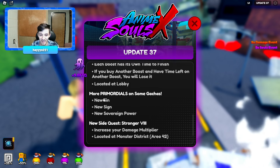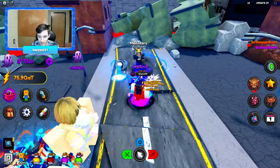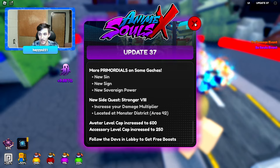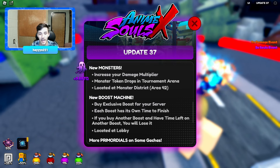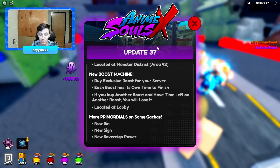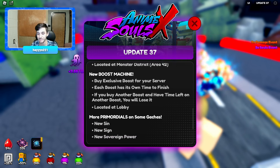The Primordials — we have all three of those side quests done. Avatar Level Cap — yeah we're maxed, which is nice. Accessory level cap to 250 — we're using the maxed out 250 accessory. Leo Zim DMed me and said I will be happy with the changes they are going to make to the Boost Machine. I don't know what the changes are but hopefully it's cheaper and lasts longer, or maybe a free to play version, or maybe it gives quests.